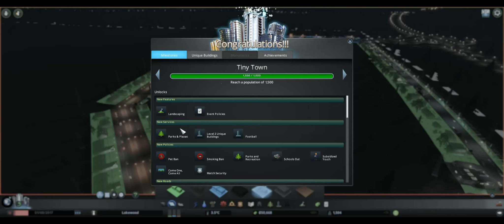We just hit the 1,500 population milestone. Let's see what we unlocked: landscaping, event policies, parks and plazas — which is really nice because more people will be attracted to your city and there's more of a chance people will move in or spend money in the commercial areas. Level 2 unique buildings — I think we already unlocked the Statue of Liberty building, and it looks like football stadiums, which would be really nice. Pet bans, smoking bans — I remember this from when I first started playing. This can either make a lot of people happy or a lot of people upset, so I don't know if I'm going to mess around with that yet.